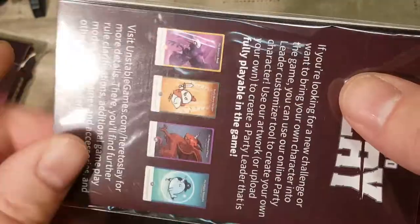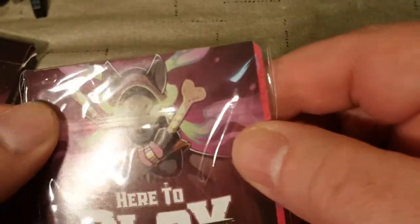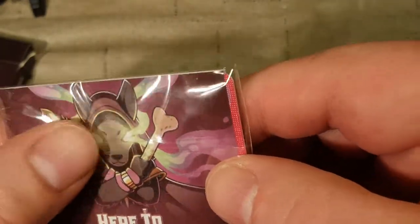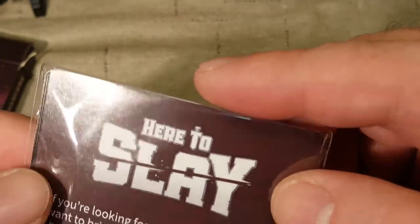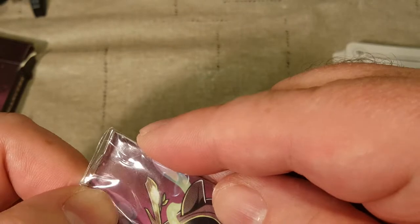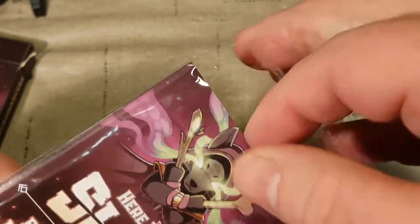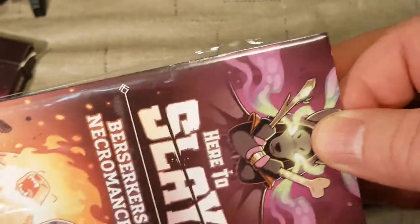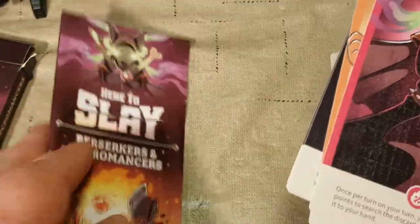Now I need to open the new character pack. That also has one of these little stupid tear things that I couldn't find. Maybe it doesn't — this one's just got sticky tabs. Okay. Oh, here are the new rules.